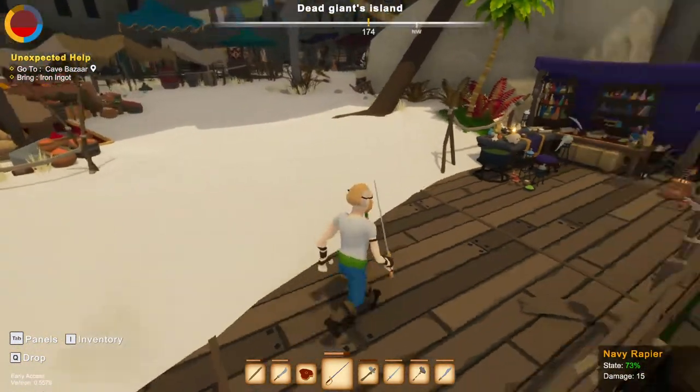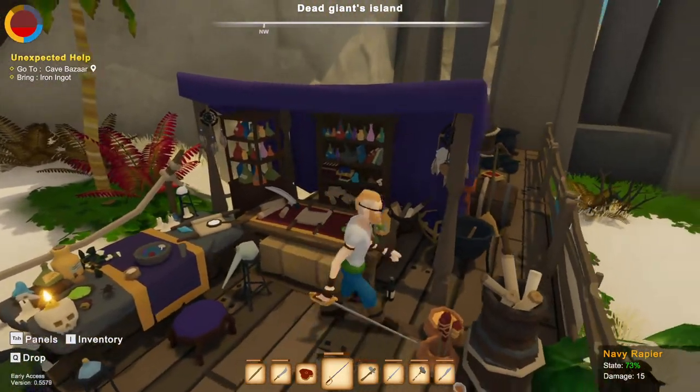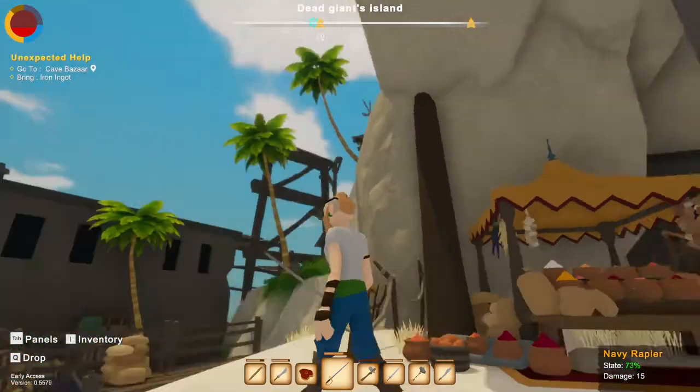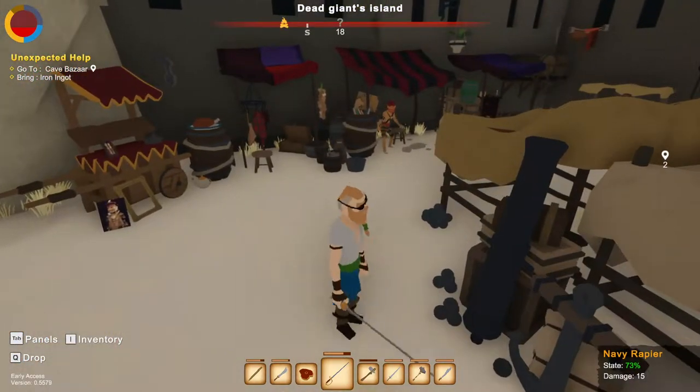You can easily escape your pursuers if you just climb on a building — that's so cool. I wish we could steal all of that stuff. Oh, this is the cave bazaar — wow, it really is easy in a cave.